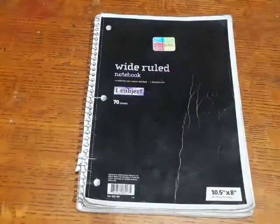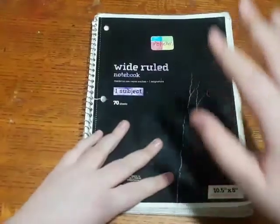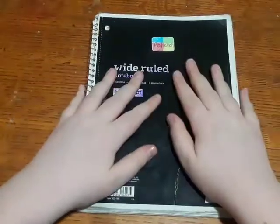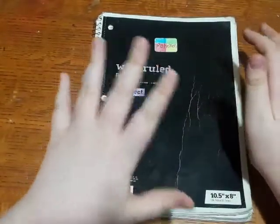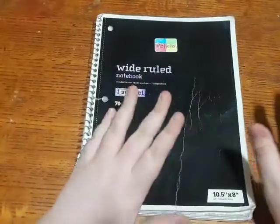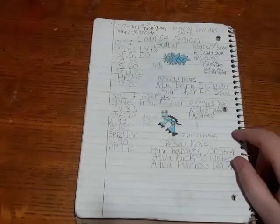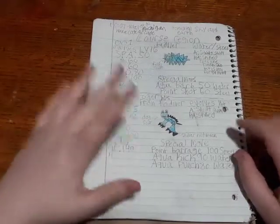Hey, what's up everybody, welcome back to another video. Today we're doing a book review on the Pokémon I have created. We're only doing a couple this video, but we're going to be making a video on the Pokémon I've created so far. I still have about 50 Pokémon to make for this book. Now let's get right into my Pokémon book. I'm also doing maps, evil teams, and your character for the game, because I'm thinking of making this a real game when I grow up.